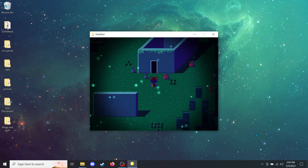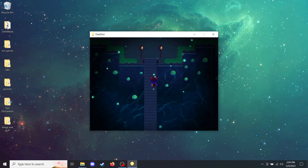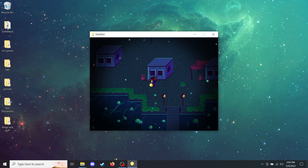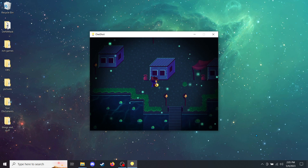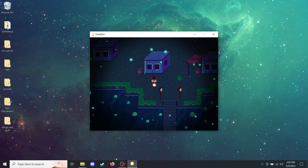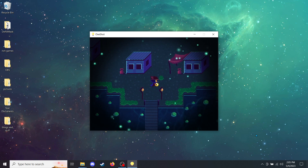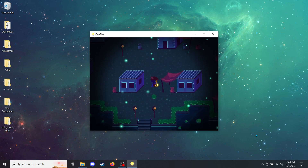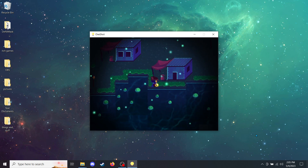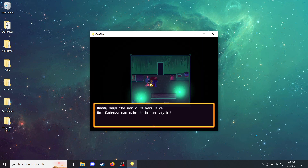This is where we started, so let's go north from here and see what else we can find. The star is full of milk. Milk makes you grow taller — that's what Mama always says. Is it wise to keep milk outside? I guess if the outside temperature is cool enough it would be fine. I'm not going to think about this anymore. A star full of small rocks. There's water in this jar. Daddy says the world is very sick, but Cadenza can make it better again. Are you Cadenza? Not really — I'm just the messiah they sent. I can talk with Cadenza though.